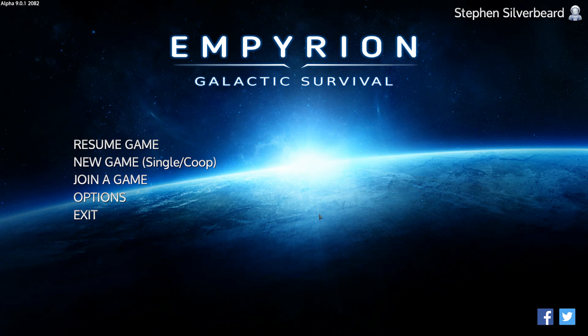Welcome to the channel and Empyrion Galactic Survival. We are now on the Alpha 9 update, released into the stable branch on the 17th of December 2018. The release number shows it's actually Alpha 9.0.1 - there's already been a hotfix, a whole series of bugs that have been fixed. This is an example of what many people feel was a premature release into the stable branch; the driver behind it was to get it out before Christmas.